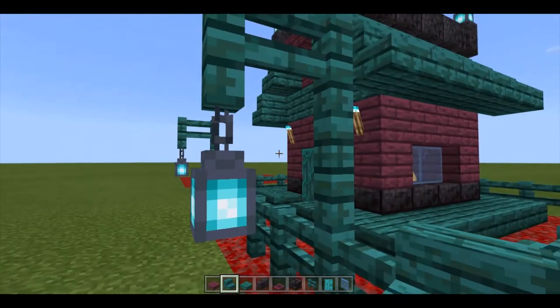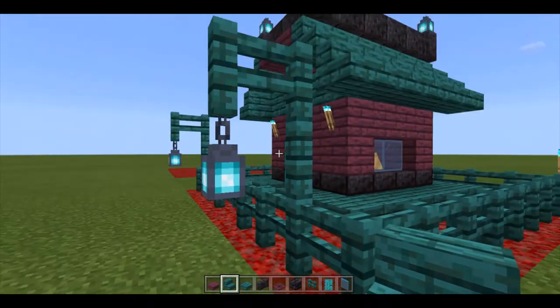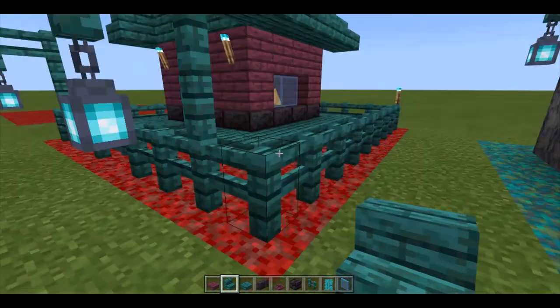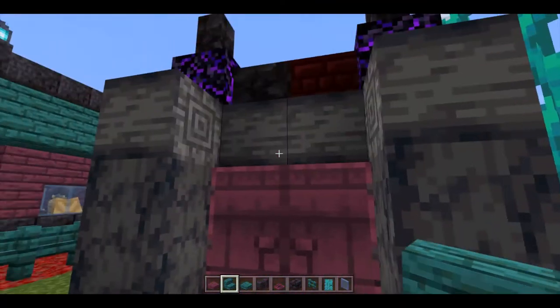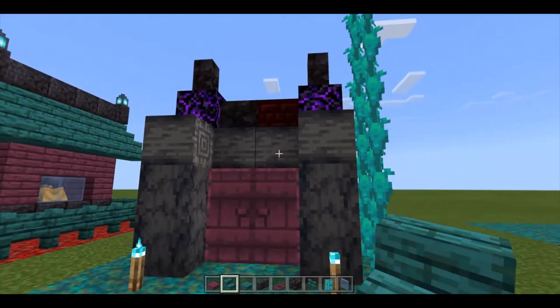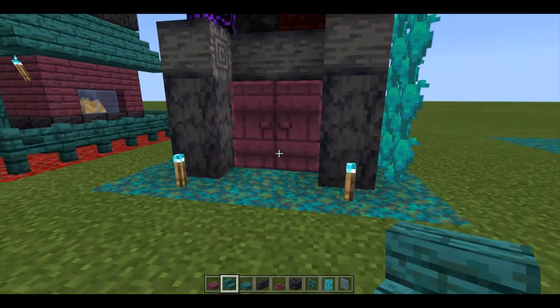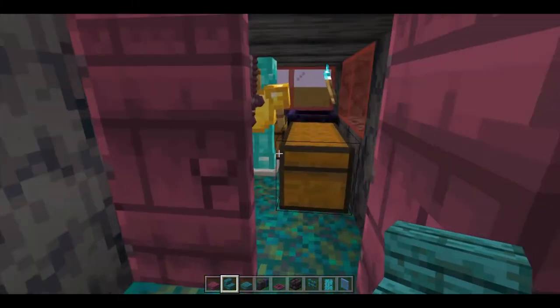We have some soul torches and some fence posts to make this, which is a very simple light post trick. Then here we have a slightly more fortified one that's made almost 100% of basalt, meaning it has a very hard time blowing up.